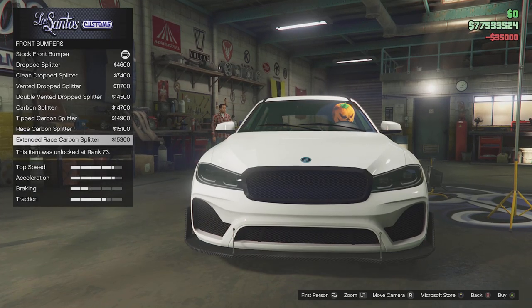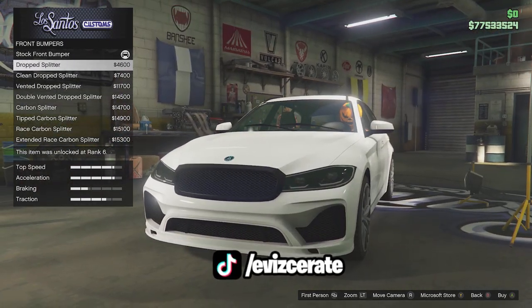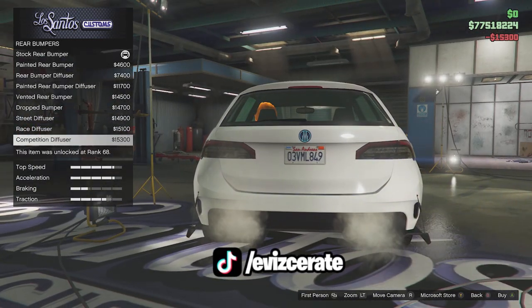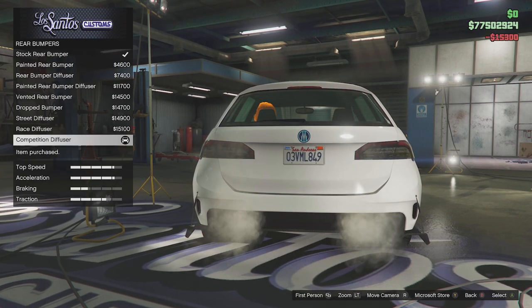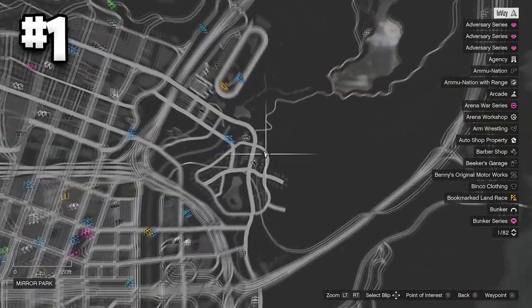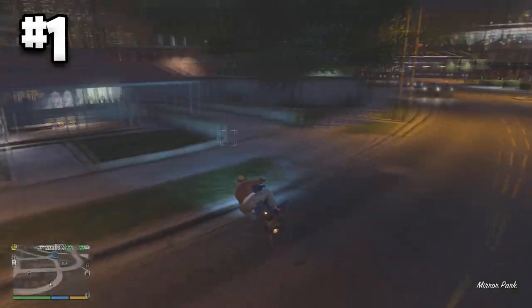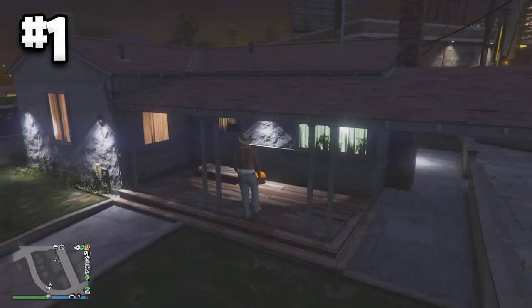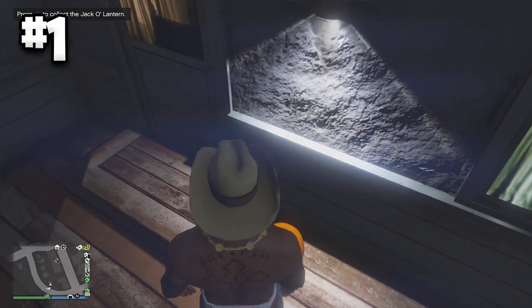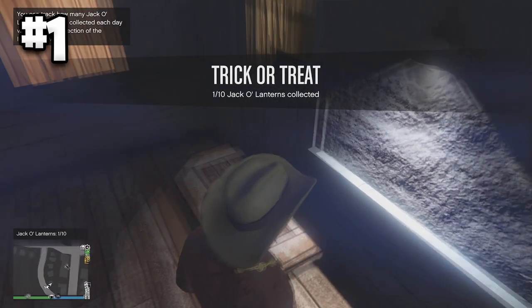Now that we have the basic information about this Jack-O-Lantern event out of the way, I will show you guys 10 locations where you can find some Jack-O-Lanterns, and after this I will show you where you can find the rest altogether. For this first Jack-O-Lantern, you guys can find it right here on the map. When you arrive at this location, you will find it over here on the porch. All you need to do is walk over to it, press right on the D-pad, and you will have successfully collected your first Jack-O-Lantern.